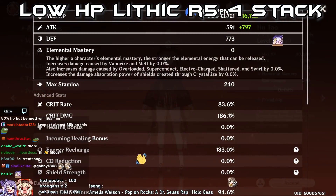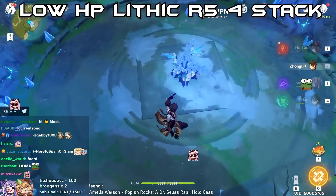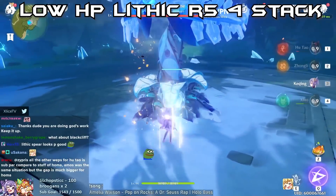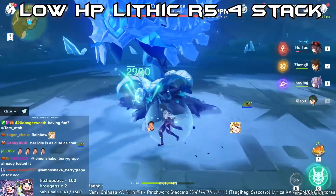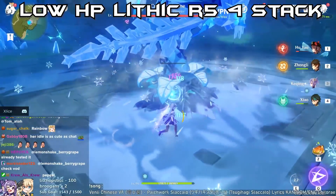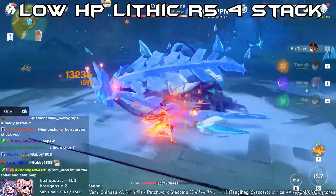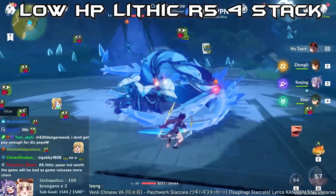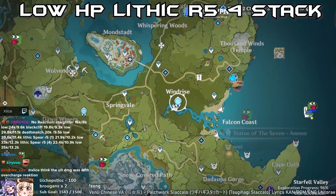So we are low HP Hu Tao with R5 Lithic four-stack, same stats. The team is just a rainbow team for the four Liyue characters. Low HP results: 35K Q and 13.2K charged attack. So about an 8% damage increase from one stack to four stack - about expected.